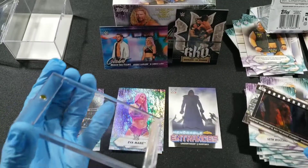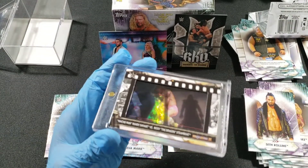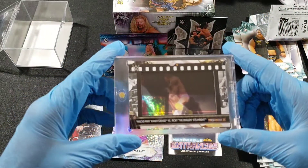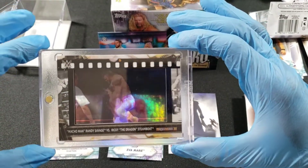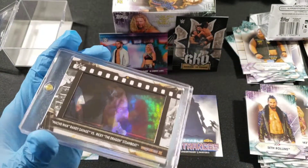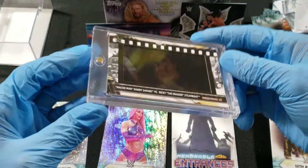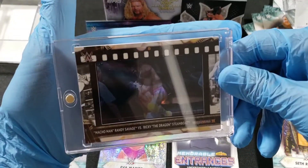I had to pause the video, run upstairs, get a top loader — got a one-touch, put it in, make sure it's nice and well protected for this card. The Macho Man Randy Savage — my favorite wrestler of all time, number one overall. Pulled it in this blaster — unbelievable! If you put a white piece of paper behind it you can see the picture more clearly. I was trying to get a good shot of how the film card looks but couldn't really get the lighting.